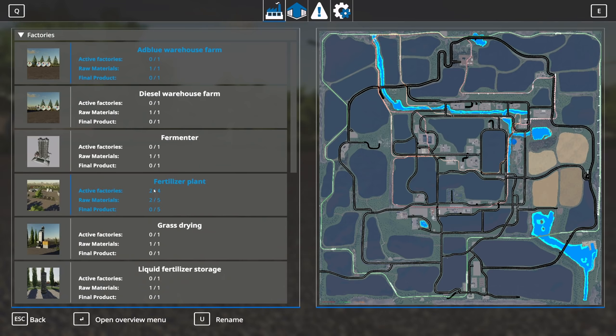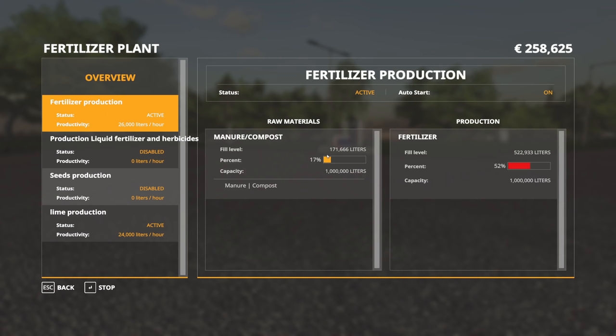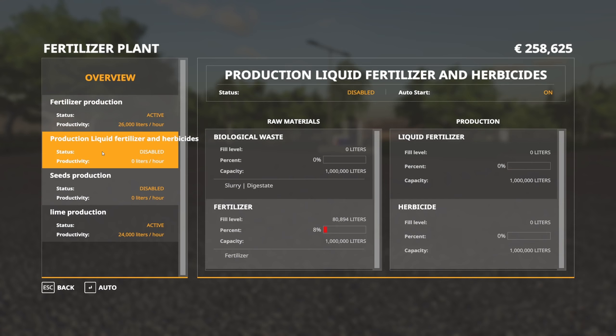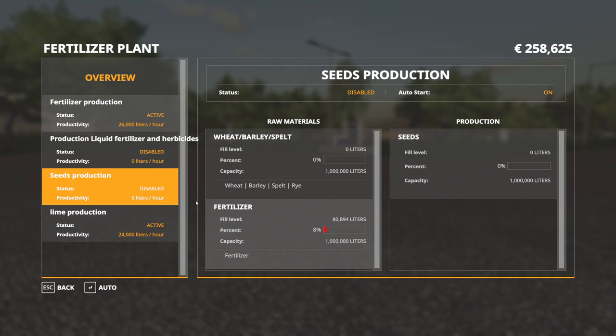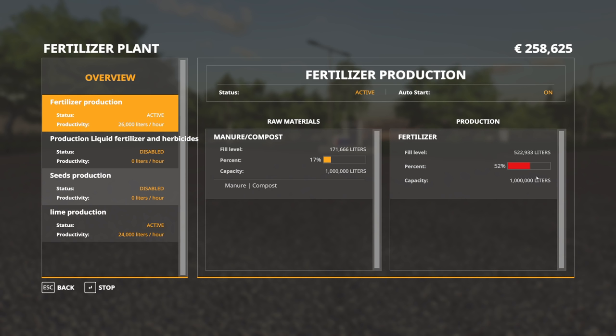If we have a look at my factories, you can see I've been very busy, especially in the fertilizer department. We have over 500,000 liters of fertilizer that we can use in order to make herbicide, or we could put it into the seed production as well. I also got tons of lime, but the fertilizer is gonna be the main thing I'm gonna use right now in order to catapult us to the next industry.